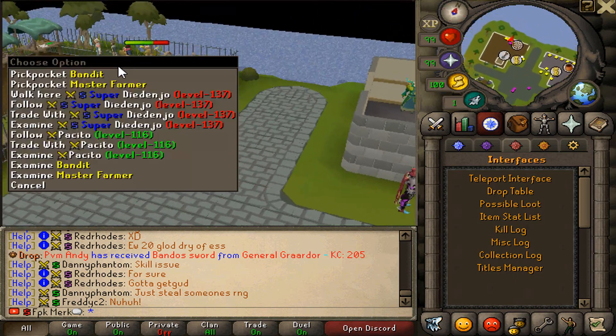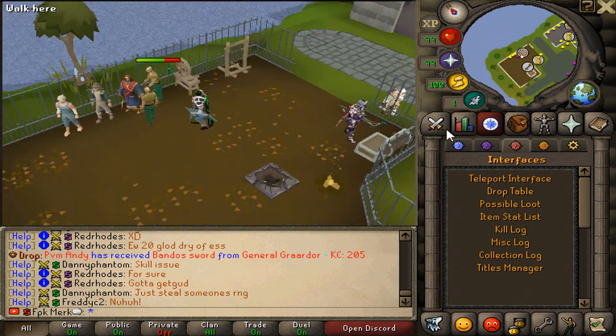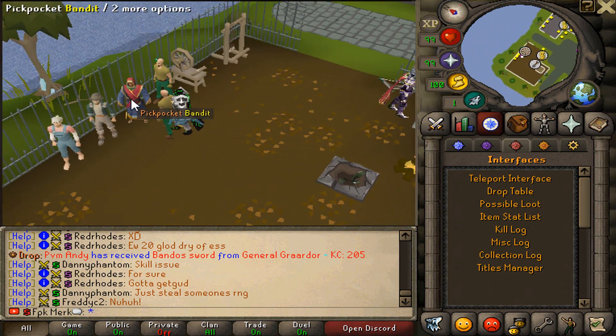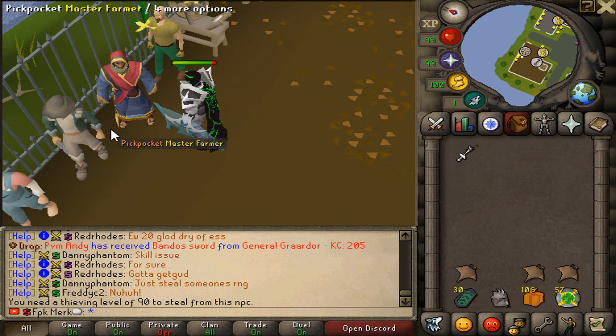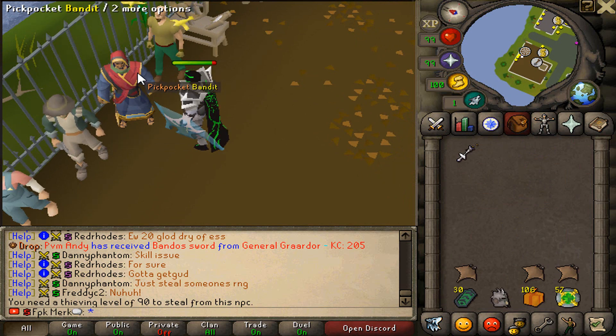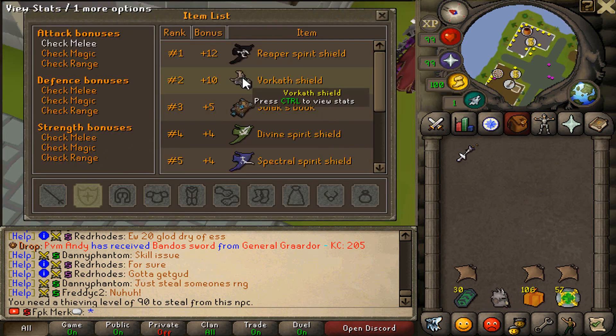And here we have also got the new Desert Bandit that they added — there it is right over here as you guys can see. You need a thieving level of 90 to be able to steal from this NPC. Then they also added the War Cat Shield. As you guys can see, that's how it's looking like, and these are the stats of the War Cat Shield — it is literally the second best in slot shield in the game. That is crazy boys.